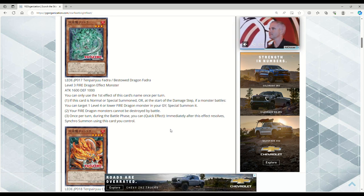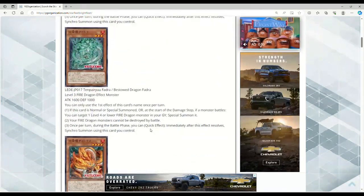Once per turn during the battle phase, quick effect — synchro summon using this card. Keep in mind these monsters say 'during the battle phase,' so it's either player's battle phase. You can just leave one of these on the board to synchro summon during your opponent's battle phase. The fact that it says normal or special summon or at the start of the damage step means you can summon back a Fire Dragon monster — all Level 4 or lower.